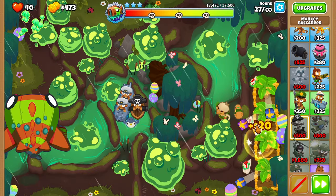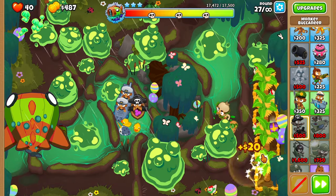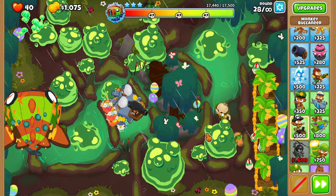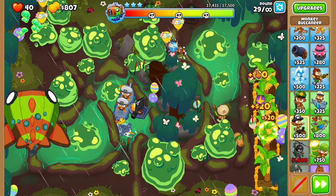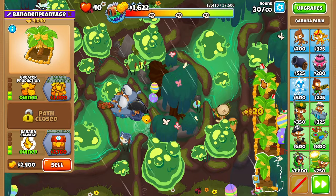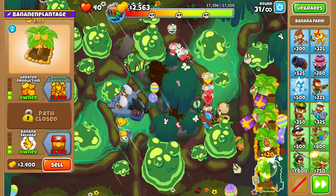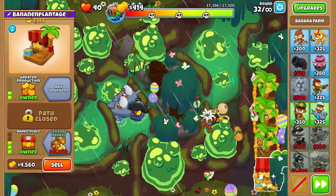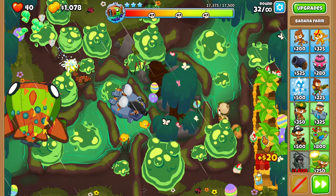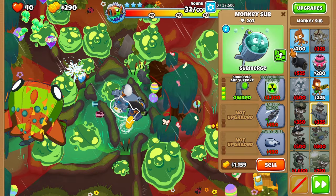Place down a boat and upgrade your boat to hot shots and double shots. Upgrade one of your farms to a marketplace. Upgrade one of your farms to a marketplace. For camo defense, upgrade one of your monkey subs to submerge and support.